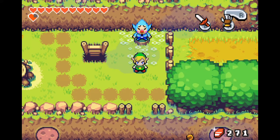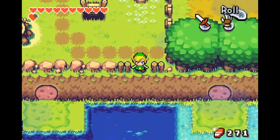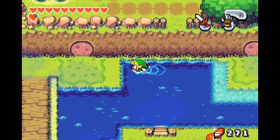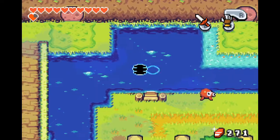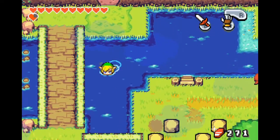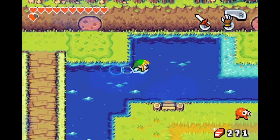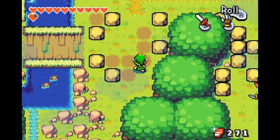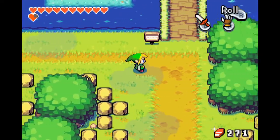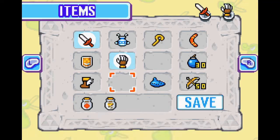Hey guys, welcome back to The Legend of Zelda: The Minish Cap. So we are here back. We had a lot going on in the last episode, so I'm not going to talk too much about that. Let's just get going and figure out some more stuff. Like for example, here in Trilby Highlands, we opened up a park and we are just going to go there and find out what there is.